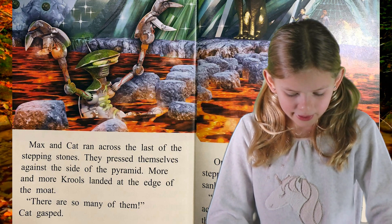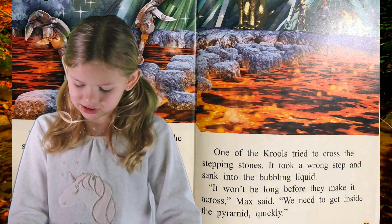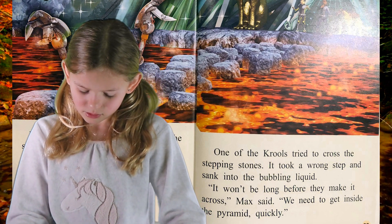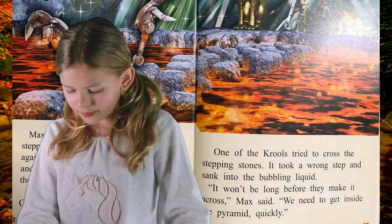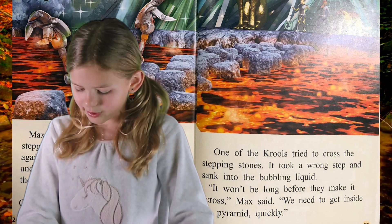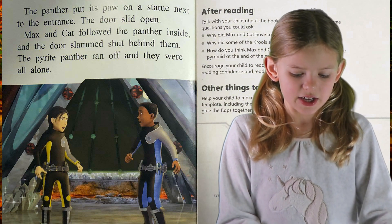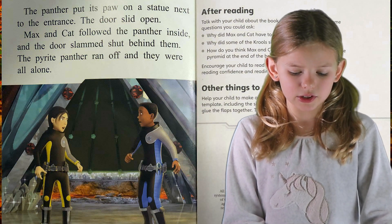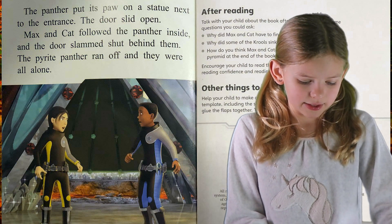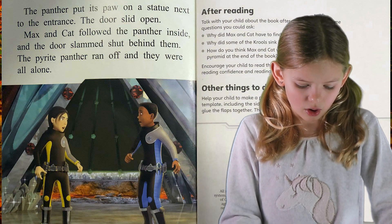More and more Krools landed at the edge of the moat. "There are so many of them!" Cat gasped. One of the Krools tried to cross the stepping stones — it took a wrong step and sank into the bubbling liquid. "It won't be long before they make it across!" Max said. "We need to get inside the pyramid, quickly!" The panther put its paw on a statue next to the entrance. The door split open. Max and Cat followed the panther inside, and the door slammed shut behind them. The pyrite panther ran off and they were all alone.